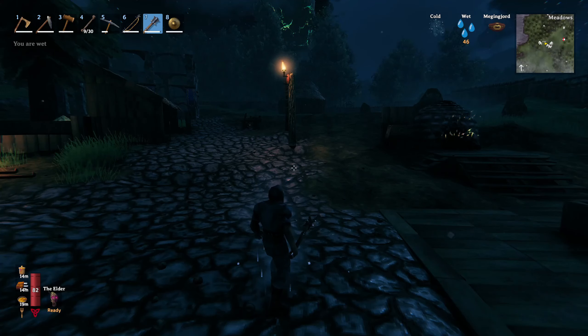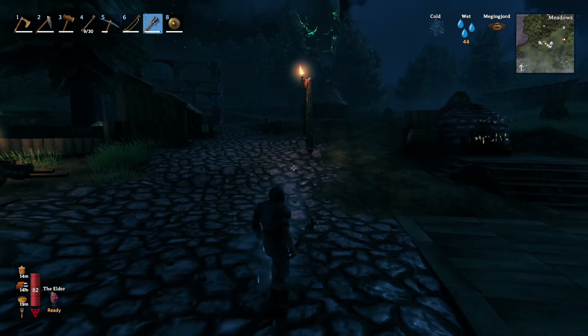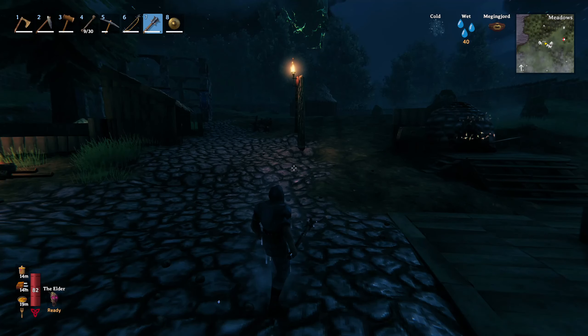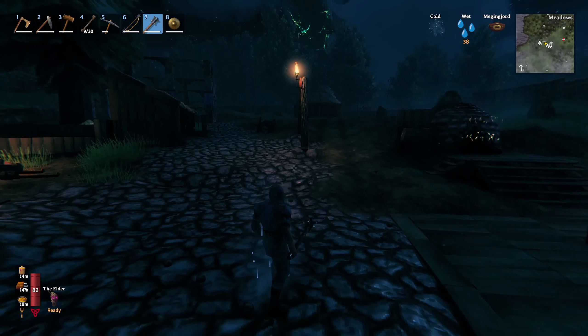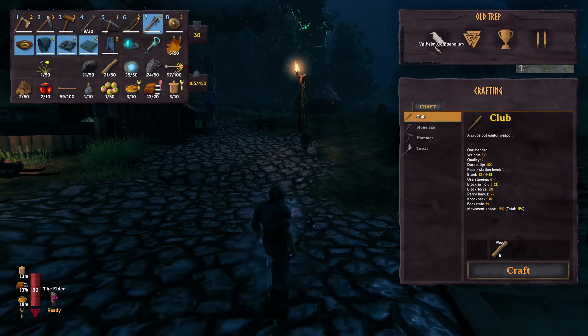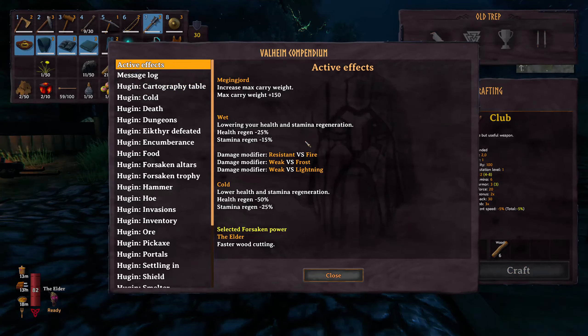First of all, you need to take a look at the top right of your screen. You will see the current buffs and debuffs that are afflicting you — or enhancing you. And to see the details of those, you press the inventory button to take a look at the compendium. This raven or crow icon — I'm not sure. And here you will see the details.